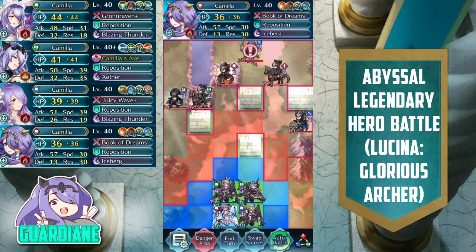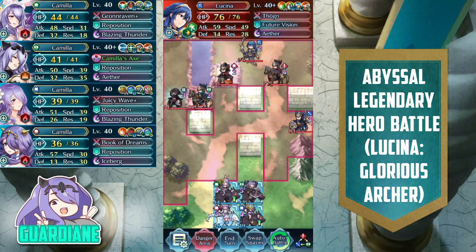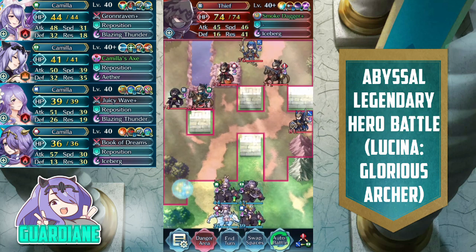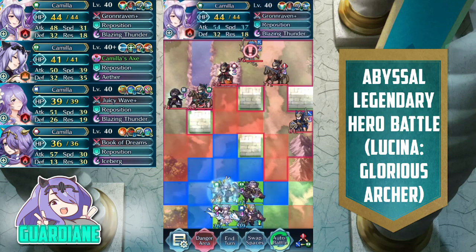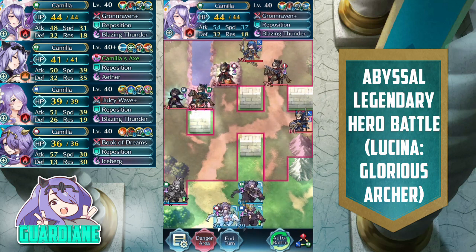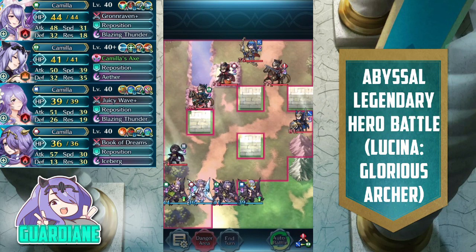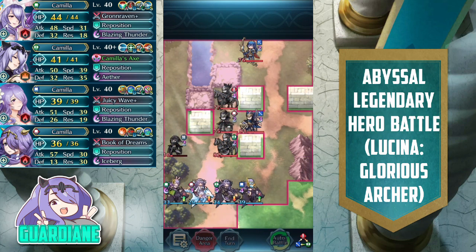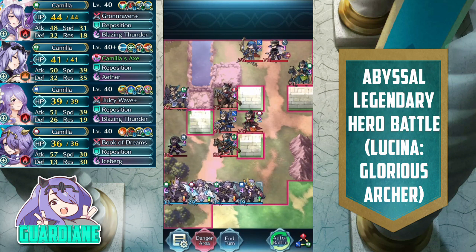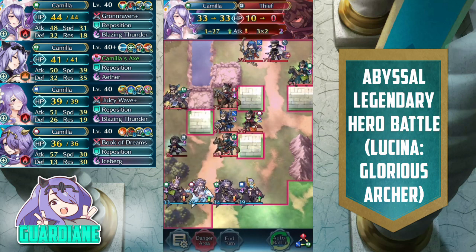This is one of those maps where reinforcements start running in whether you're ready or not, so you want to start taking out units early and enemy phase right off the bat. The safest place to do that is right here against this thief — we'll plant Spring Camilla there. She has Grand Raven and Triangle Adept, so she can tank the thief without issue. We'll situate everyone else beside her in a line to bait the AI so enemies line up exactly how we want. This Axe Dragon appeared right in the line of the Blazing Thunder we're going to set off on the thief, and Camilla will also finish off the thief that same turn.